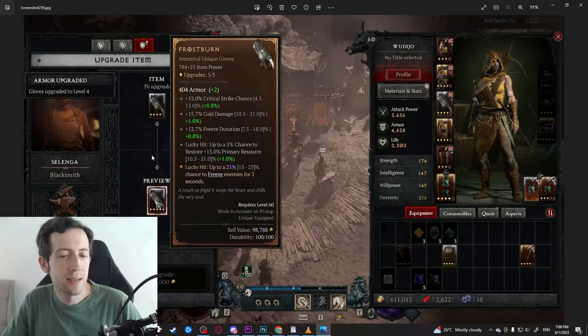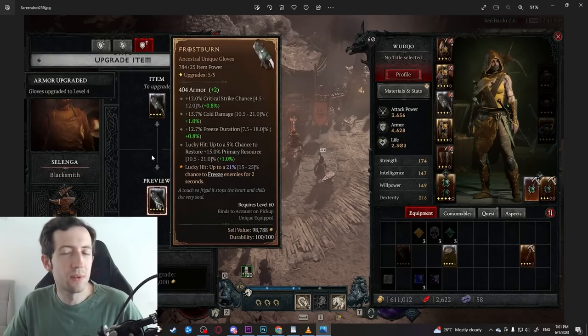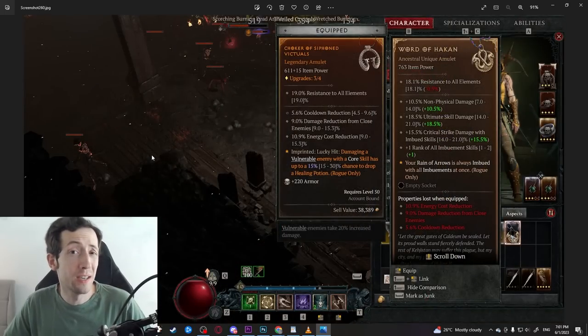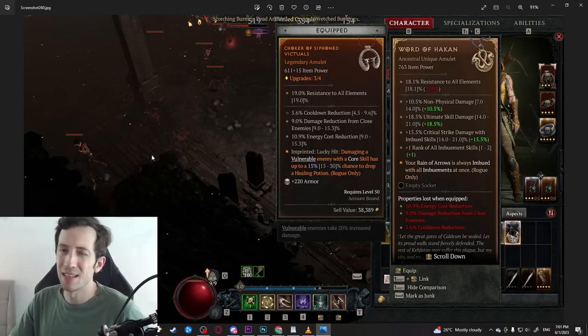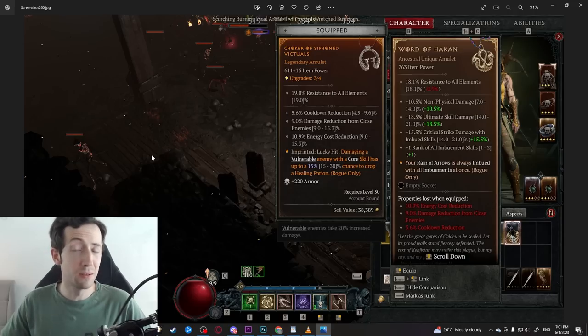Some of these uniques are quite impactful. For example, I tried the Frostburn — the freeze effect is very strong on the rogue. There's a Frigid Finesse passive that synergizes with cold and freeze, and you do give up some core skill ranks but get some powerful perks. I've already showcased my build with the Word of Hakan, the Rain of Arrows build, so if you want to see that in action it's actually kind of cool.